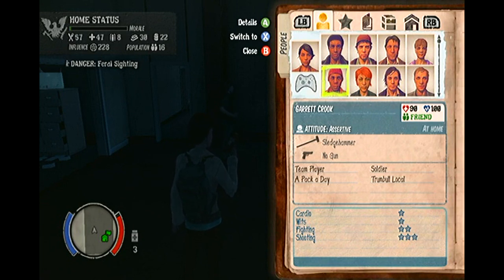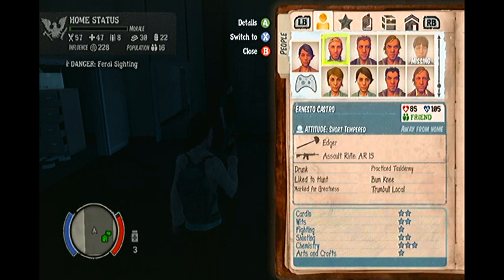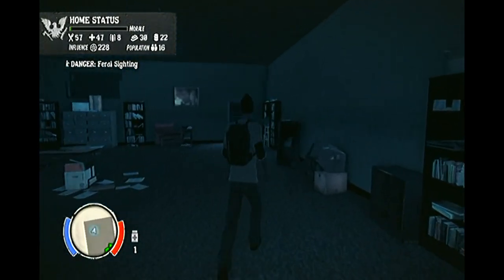In this video, you will see that I rescue Garrett and Grayson. Grayson just so happens to be an expert farmer, which will now allow me to fully upgrade my garden into a greenhouse after researching it in the library. And in having an expert gardener, the camp will also yield more food on a daily basis.